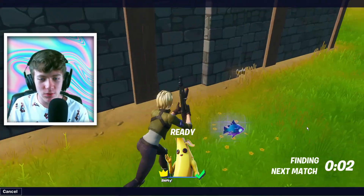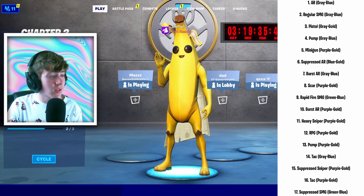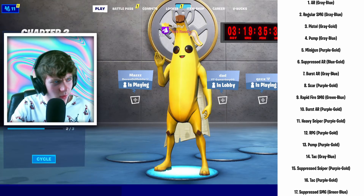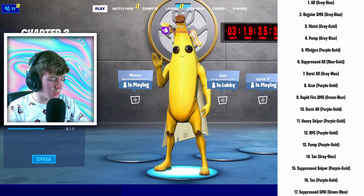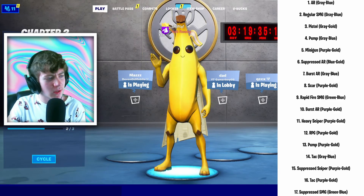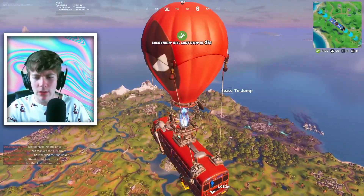Siri, pick a number between one and 17. Seven — that's a Burst AR, gray to blue. Siri, pick a number between one and 17. Three — that's a Pistol, gray to gold. Siri, pick a number between one and 17. Two — that's a regular SMG. So it's Pistol, Burst AR, and SMG. Let's go — we're going to Salty Spittoon, that's where I go every single video at least.